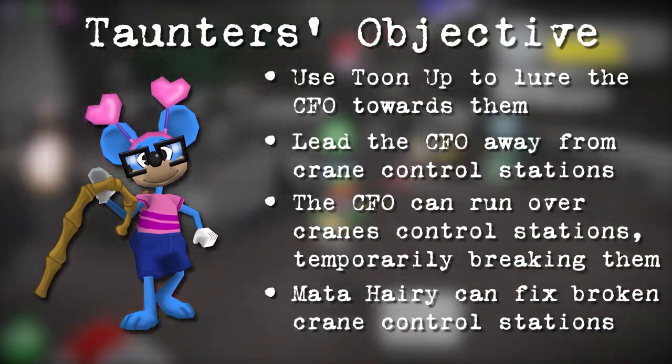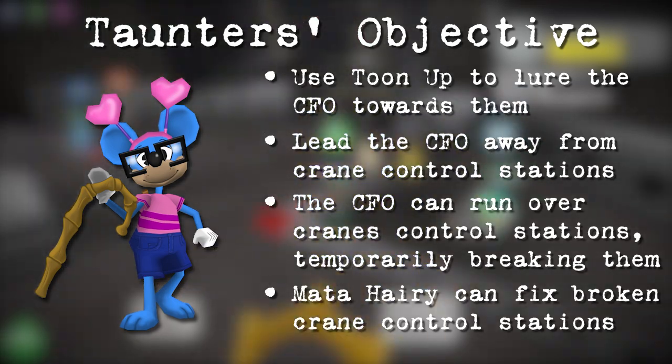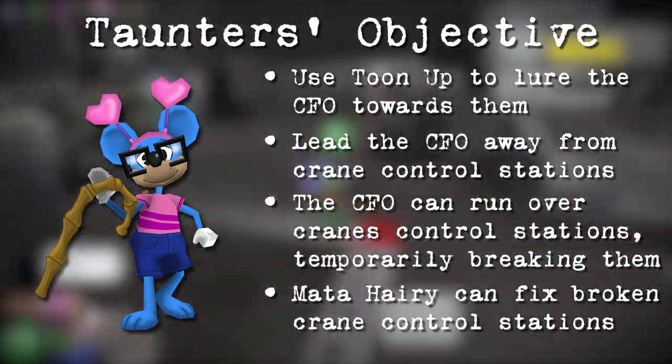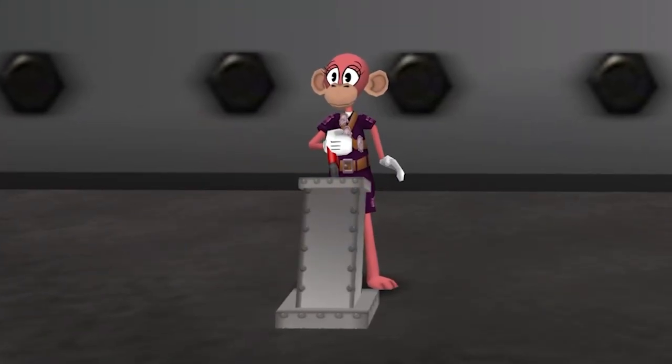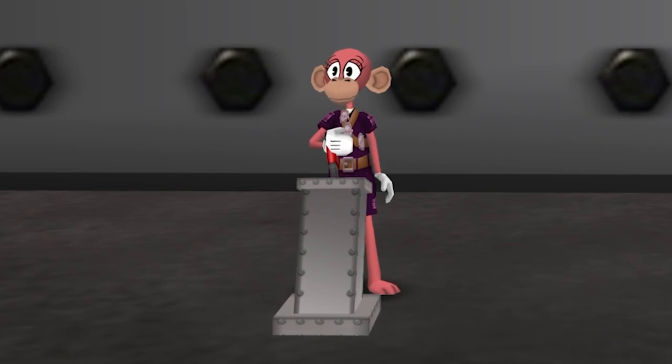Taunting is important, as the CFO actually moves around in the overclocked fight, and taunters must keep the CFO away from cranes or he will run them over, disabling them, similar to how the CEO can run over tables. Matahari will repair any broken cranes, but she can only repair them one at a time, so plan accordingly.